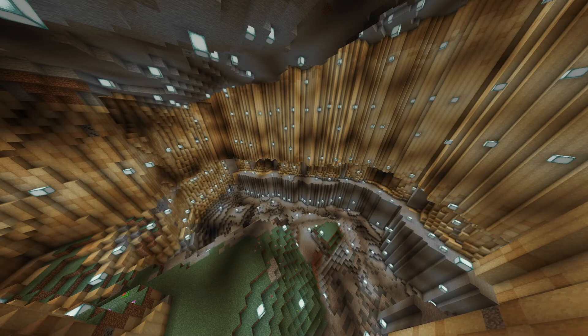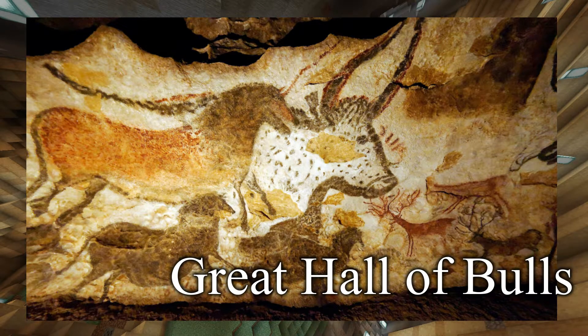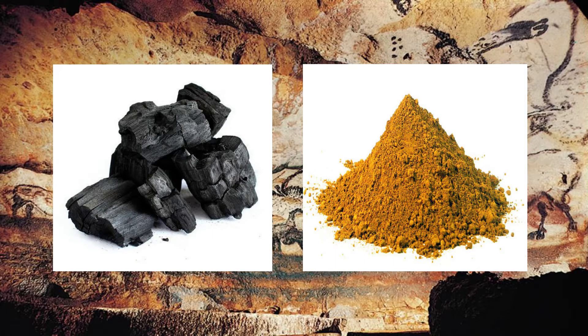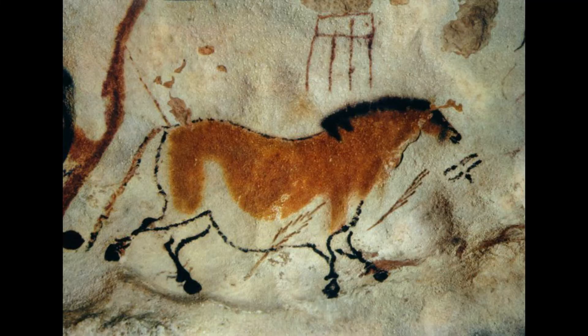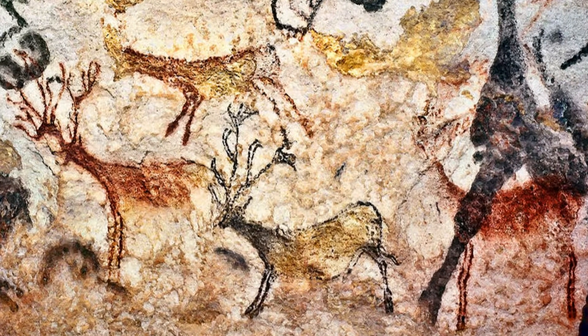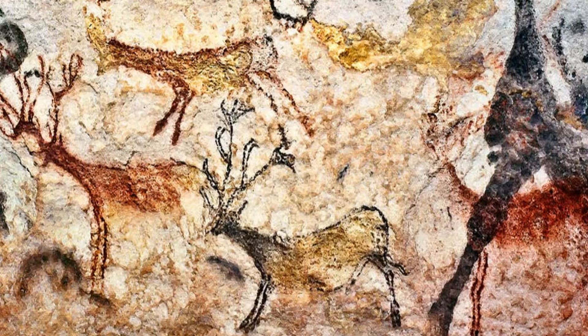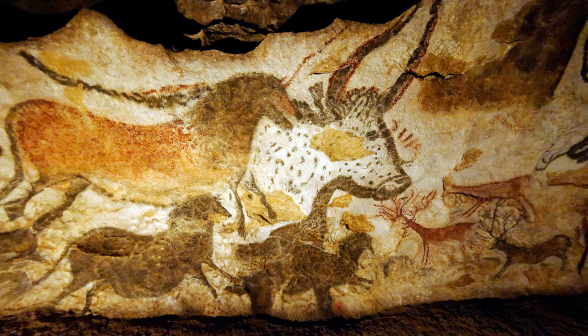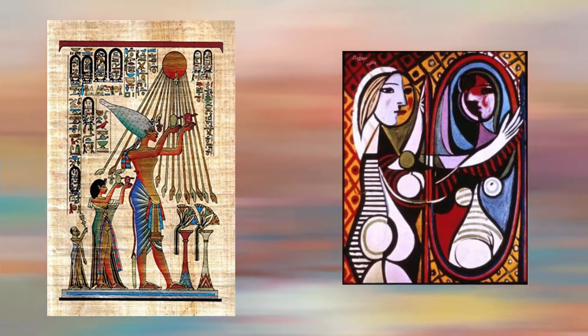We do know that these cavemen used charcoal and ochre as materials to draw huge depictions of mammals. We see images of horses, deer, and bison — all animals native to this area of France. From an artist's perspective, the line work used when depicting these animals is rather abstract. We also see twisted perspective come into play — for example, in the bull, where the whole body is depicted in profile while the horns are facing frontally. This technique can be found in ancient Egyptian art as well as in contemporary paintings.